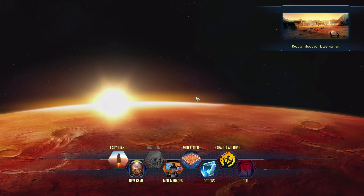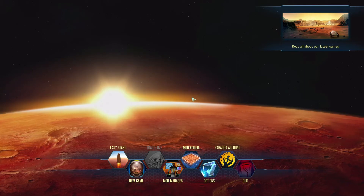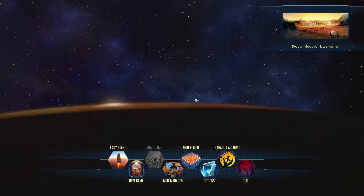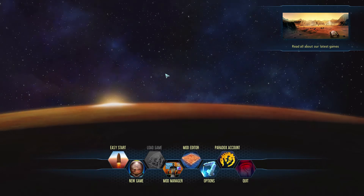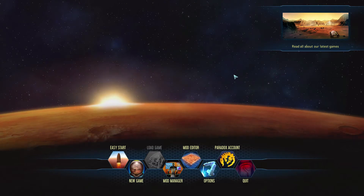Essentially what Surviving Mars is, is basically a sci-fi city building game. Think Cities Skylines or maybe Tropico, but on Mars. And since it's a Paradox game it's going to have a bunch of complex elements that are going to seem extremely complicated but really aren't too bad once you start understanding how the whole game works.